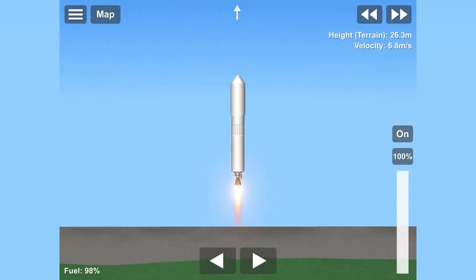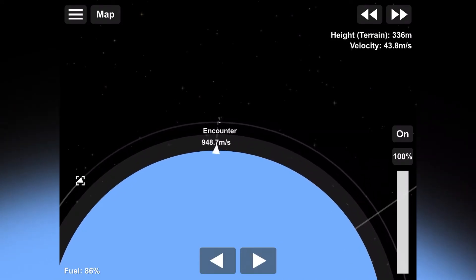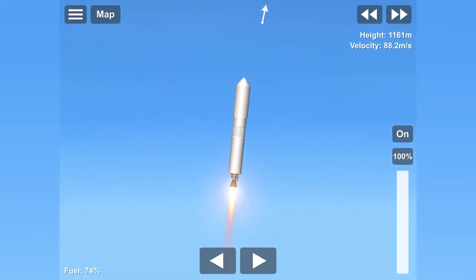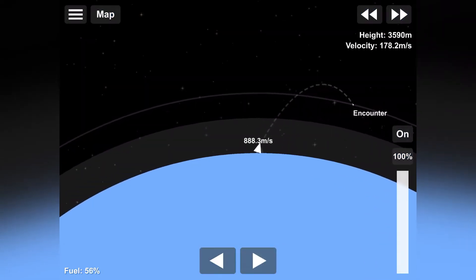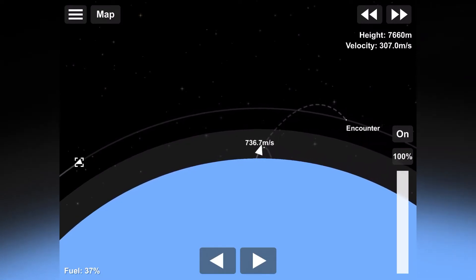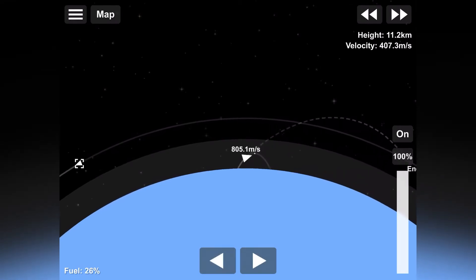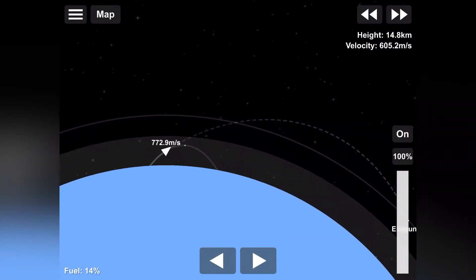In this next section, we're going to be launching the first solar array. We've timed the launch so that the space station hub module will be just behind us. We're going to launch up, intercept our hub module, dock with it, deploy the solar array, and then do the same on the opposite side of the hub module. So we'll have two solar arrays, and that will complete our space station for now. In a future episode, I'm going to be putting some fuel tanks on there and maybe launching a craft up to the space station that will dock with it, refuel, and then maybe travel on farther — maybe to the moon, maybe to Mars.